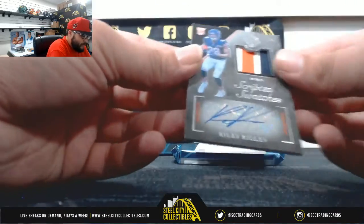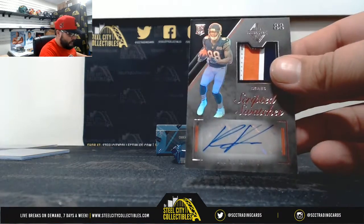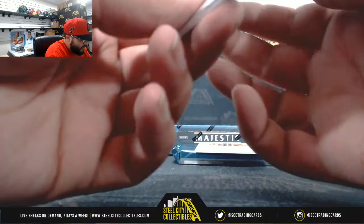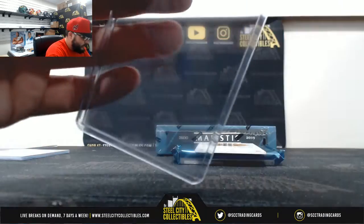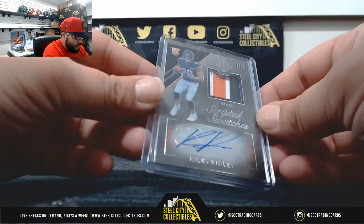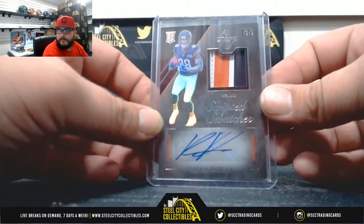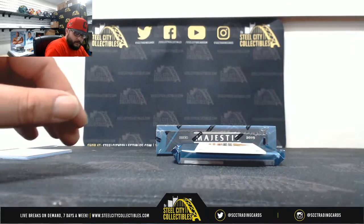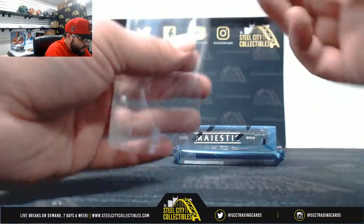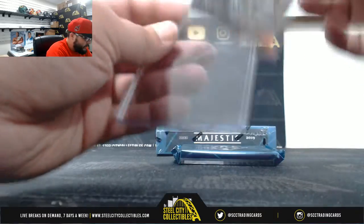Next, scripted swatches, three color — Riley Ridley. Then Carson Wentz, 114 of 199, going to Travis. Three color swatches auto, Riley Ridley, 114 of 199 going to Travis. And showstopper jersey, Juju Smith-Schuster, 9 of 49, going to Travis.